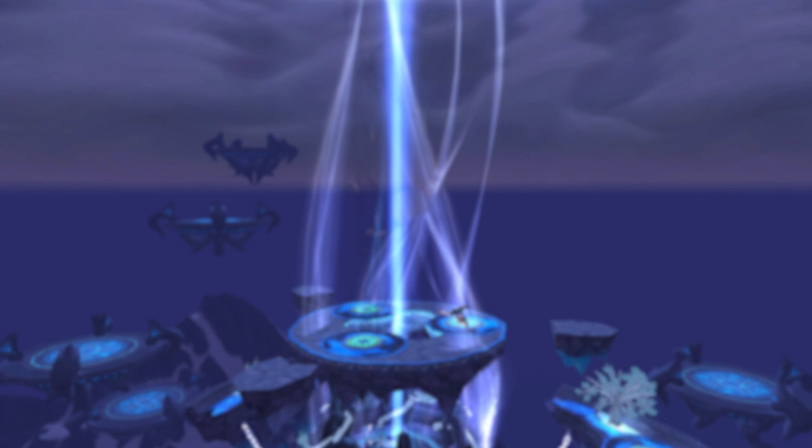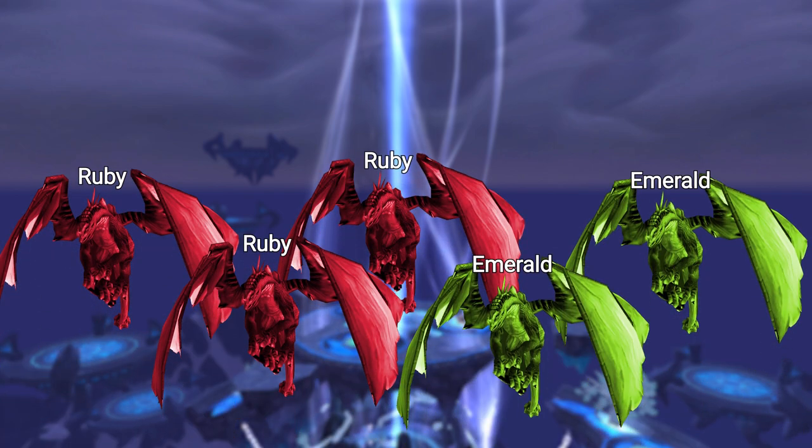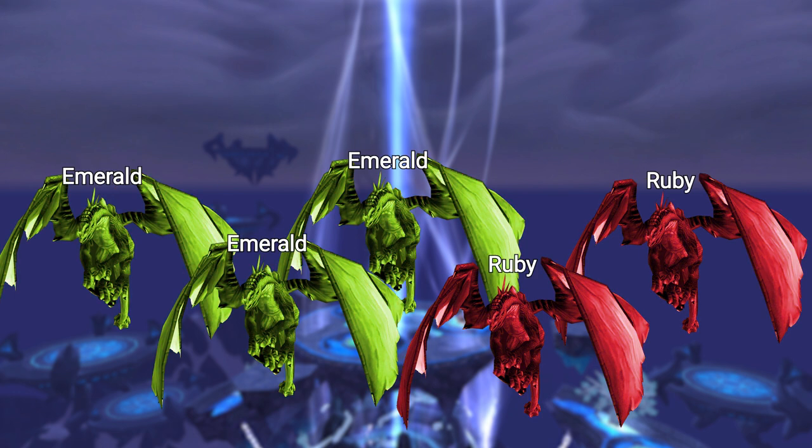To get the achievement for no Amber Drakes, have 3 people choose Ruby Drakes and 2 choose Emerald. Your Ruby Drakes will be tanking and your Emerald Drakes will have their 3 poison stacks up on the boss and heal the team. Repeat this for reset 3, but have your Ruby Drakes swap to Emerald and your Emerald Drakes swap to Ruby. This way, if you've kept the same team, you will all get the Experienced Drake Rider achievement.